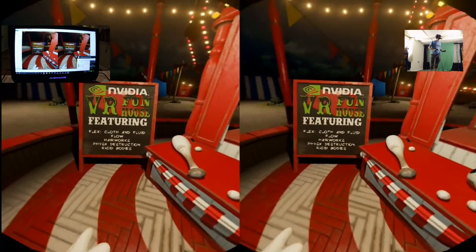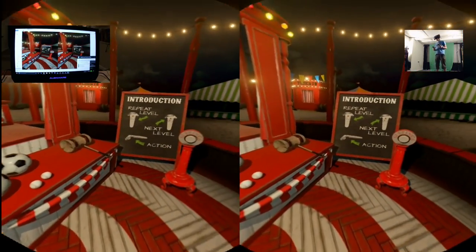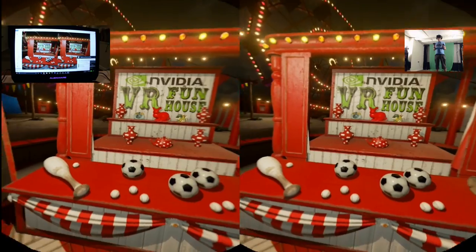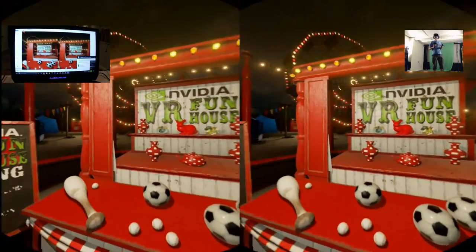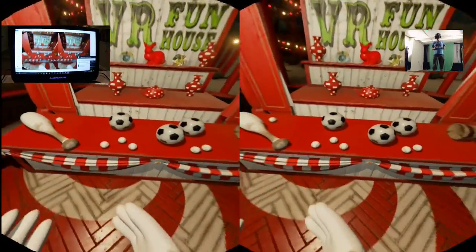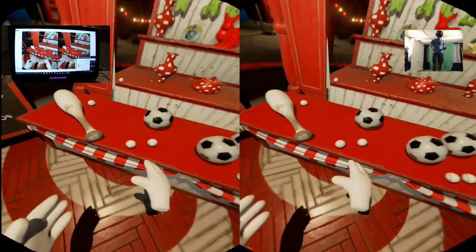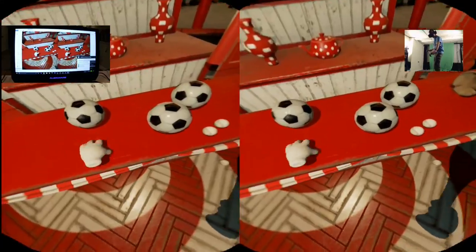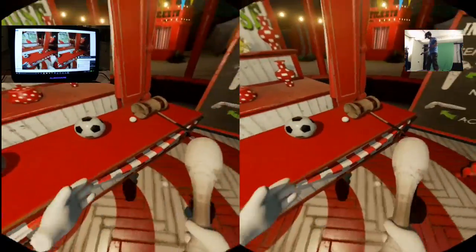The Nvidia VR Funhouse uses state-of-the-art graphics with seamless special effects powered by Nvidia GameWorks, Nvidia PhysX, Nvidia HairWorks, Nvidia Flow, Nvidia Flex, and Nvidia Destruction — all of which take a toll on the graphics card. Moving my head side to side, I do see quite a bit of jitter, and moving up and down there's a lot of jitter too. But it's still playable — I can pick up the ball, throw things around, and the physics seem to be working fine.